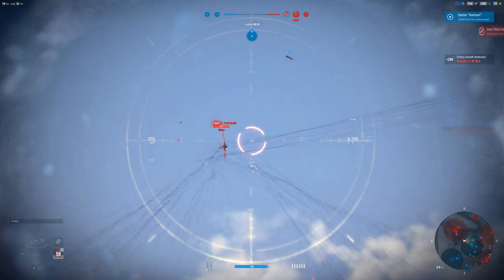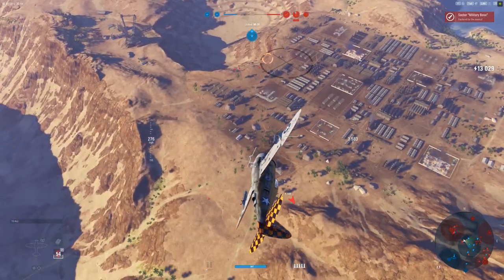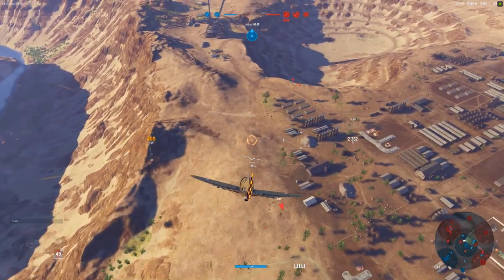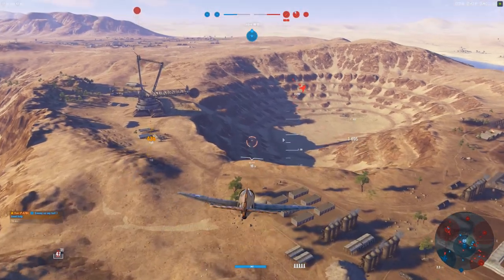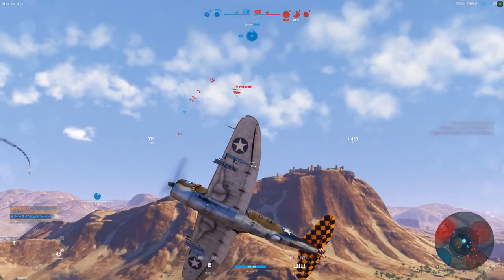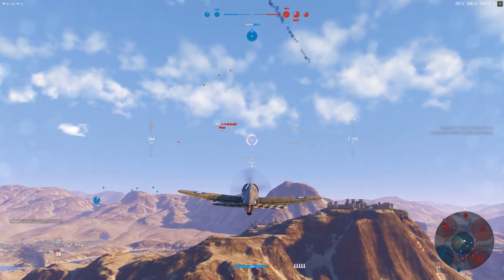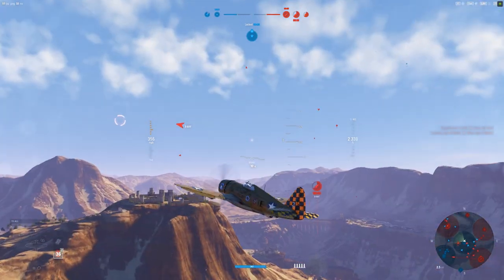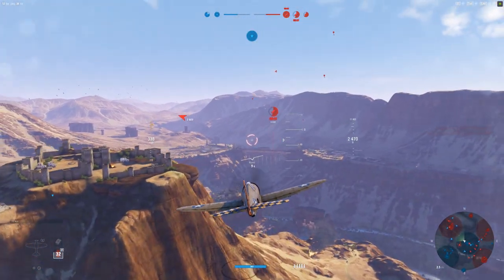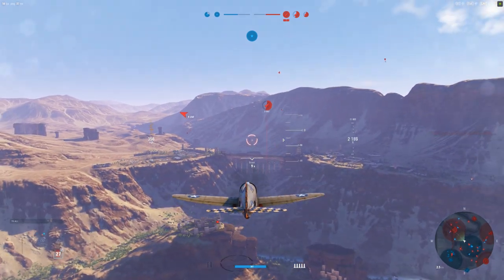We've got three sectors — actually two sectors, but it looks like we're going to be losing a military base, which we just did. This game is going the wrong way. I'm using my speed to get away from the guy behind me. He's now turned away — this is the same bot that killed me before, the P-40M-102. That's a really, really good tier 5 premium. It's basically a P-40 with the same speed and maneuverability, but can fire rockets.